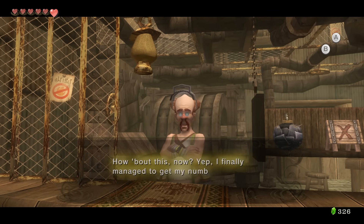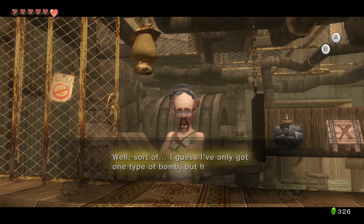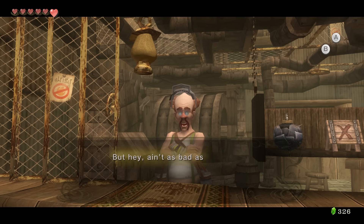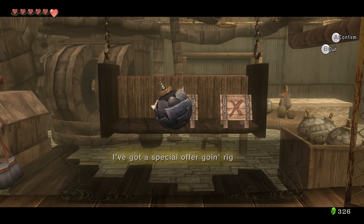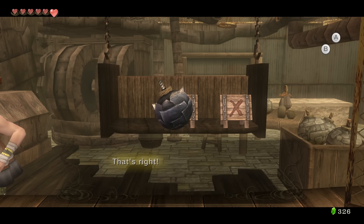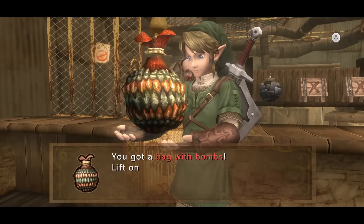Now at the bomb shop — the owner says he finally managed to get his numbers together and open up shop again, though he's only got one type of bomb. We buy the bombs for 30 rupees, but we need a bomb bag too — there's a special offer, the premium kit for 120 rupees, so we take it. Now we get some bombs, and you can actually combine your arrows with bombs, which we'll be doing in a little bit, so keep that in mind.